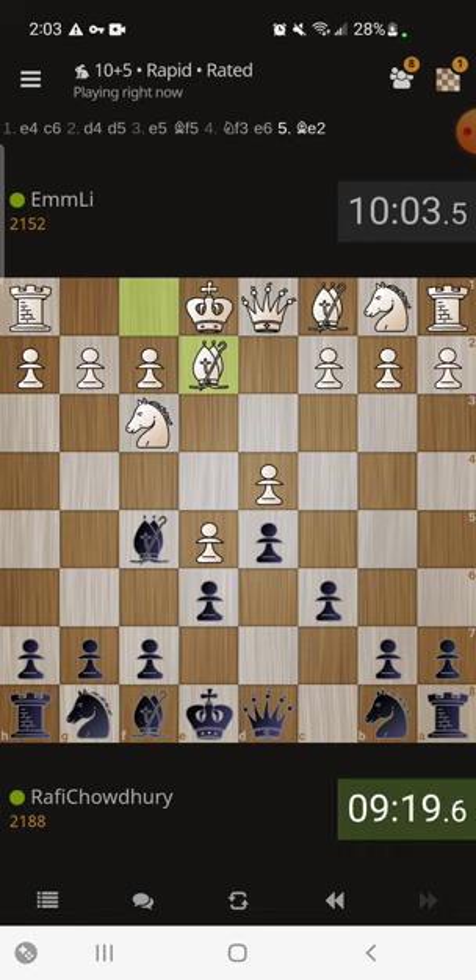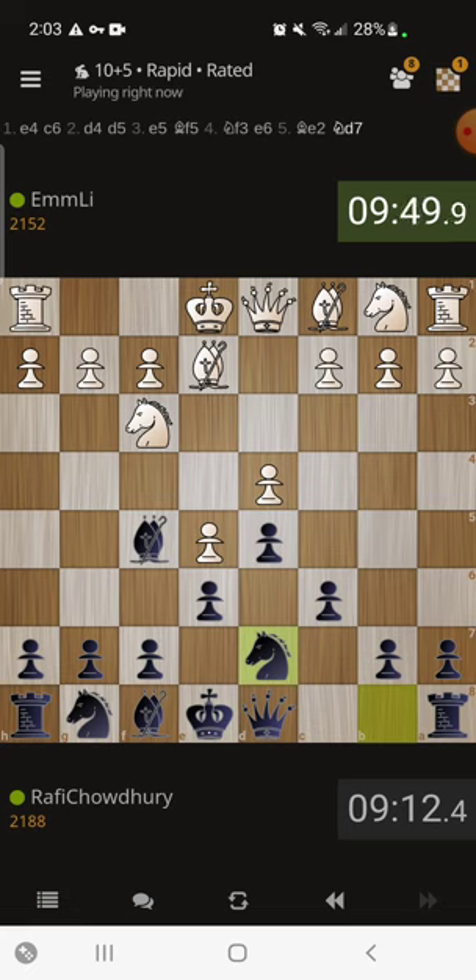We want to get our pieces out. The plan is h6, Bishop h7, Knight e7, Knight f5, Bishop e7, Knight d7, castles - that's the way we want to go. Let's start with Knight d7 first; next move will probably be h6. If he plays Bishop g5, I'm wondering whether to play f6 or Bishop e7. I don't want to give up my good bishop - the f8 bishop is my better bishop. It's been decided for us: we'll play h6 first.